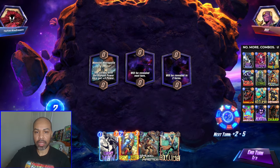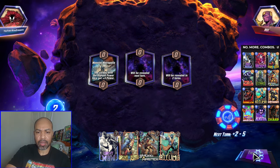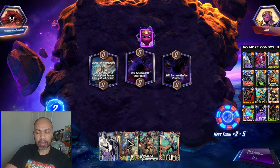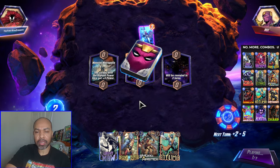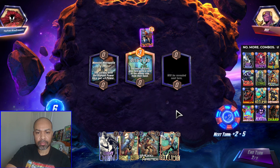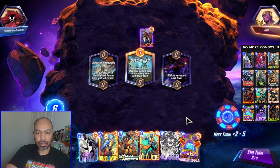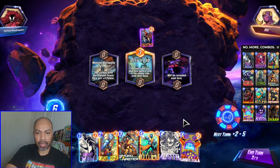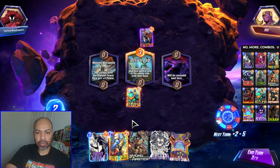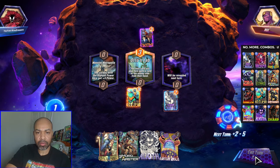Okay, next up we have Rui. Do I play that? I'll wait — just two energy. I could play the Ebony Maw because you can still get into the Ebony Maw lane with Zola. Otto's Lab. There is the Alioth, but I do not have priority. So I can go Atuma middle and Ebony Maw right.